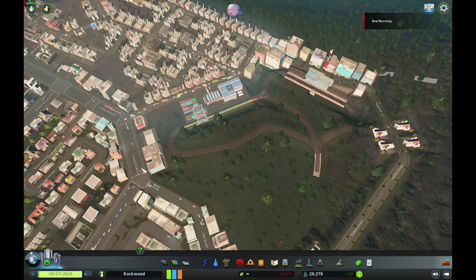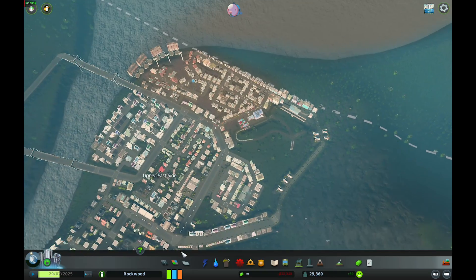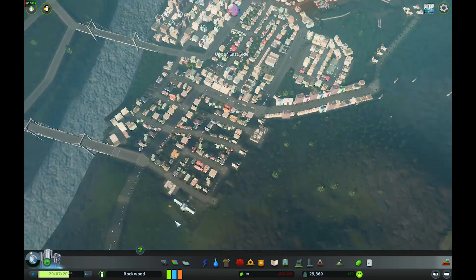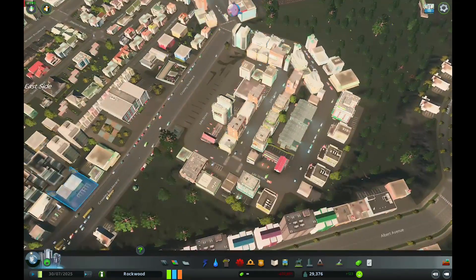In Cities Skylines, although it is a more CPU demanding game, we decided to benchmark it anyway. We got a minimum frame rate of 16fps, a maximum frame rate of 54fps, and an average frame rate of 36.6fps.